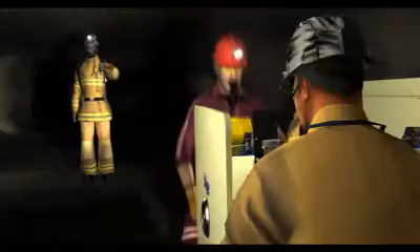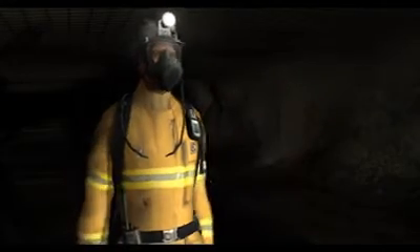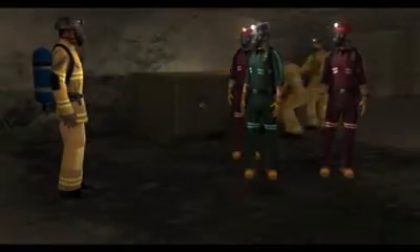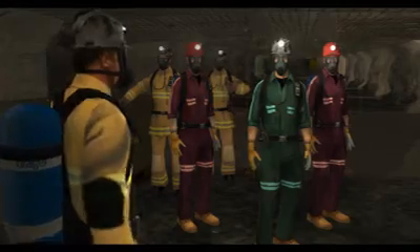Everyone put on an SCBA. Put it on your back, turn on the cylinder first, then don the apparatus as trained. Take a deep breath when you change from the SCSR. The SCBA units are equipped with first breath activation — just breathe in and the air will begin to flow.